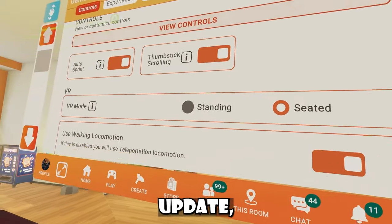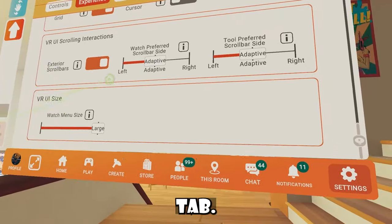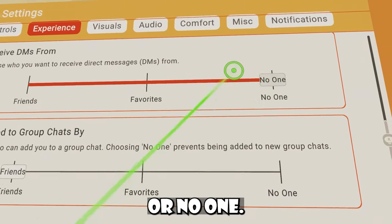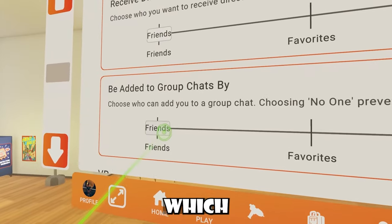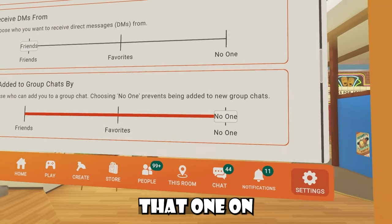If you go to your settings inside this update, you'll have a pretty good chance that you'll see new stuff inside your experience tab. You can now choose who you can receive DMs from — either your friends, favorites, or no one. And they also added a group chat option which allows you to only be added to group chats by your friends, favorites, or no one. I'm keeping that one on no one.